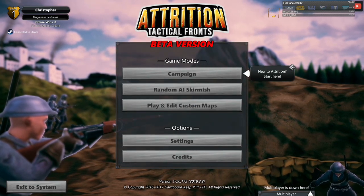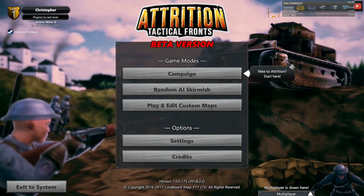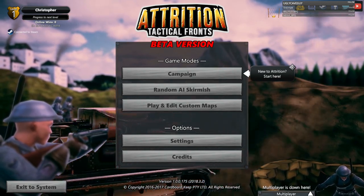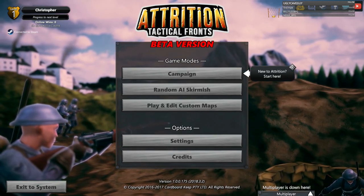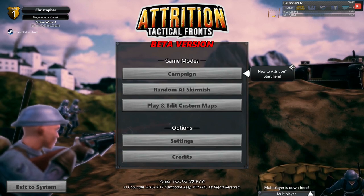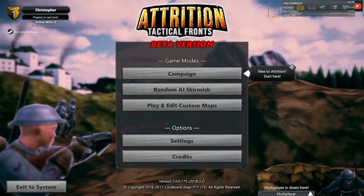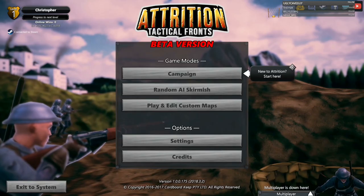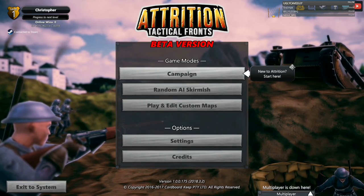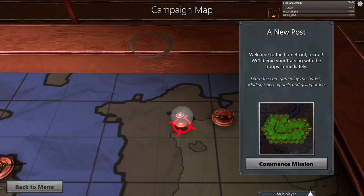Hey guys and welcome to a brand new let's play — Attrition: Tactical Fronts. I'm AC Gamer, and on tonight's episode we're going to be playing this fantastic turn-based game made by Cardboard Keep, currently selling on Steam for $14.99. This is supposed to be a fairly fast-paced type of game for a turn-based game. Without any further ado, we're going to get into the campaign — this is going to be a blind let's play, so bear with me as we learn the ropes and go through the tutorials.